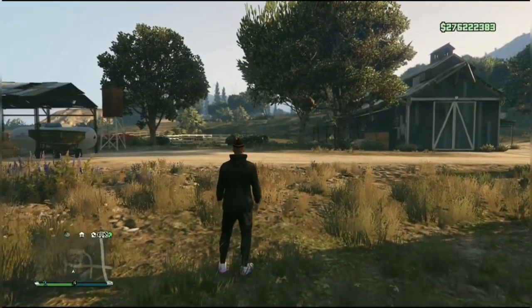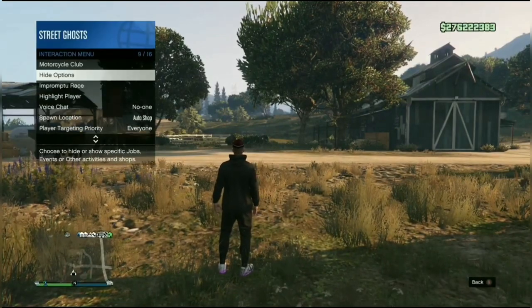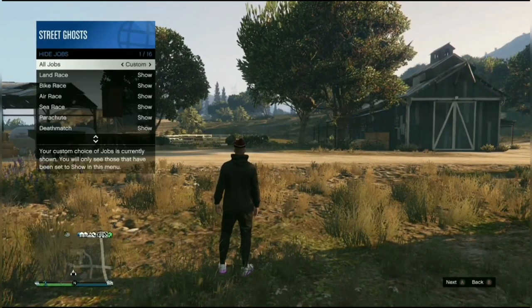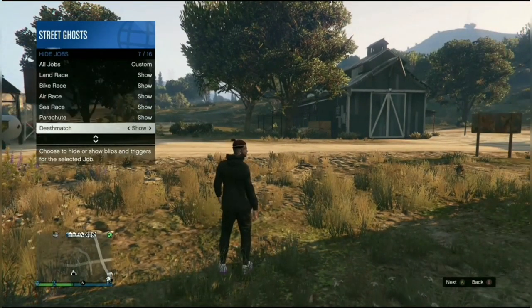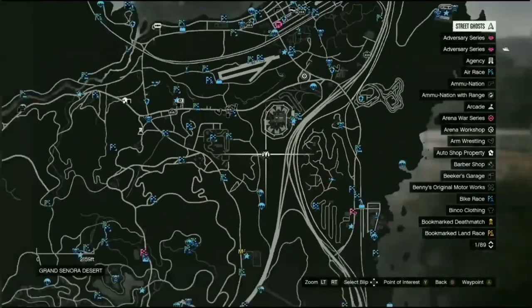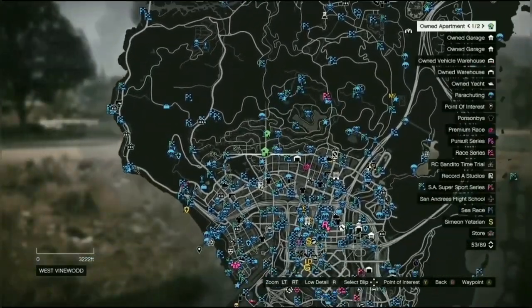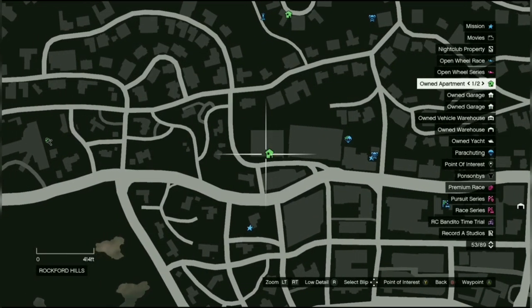You do need to be on free aim to do this glitch. You can change that by going to story mode and changing it through your settings. Then you want to turn all hired options on, set to custom, so all your jobs are showing on your map. You'll see all the blue jobs on the map. You need the penthouse — this is where you can get one and where we want to go.